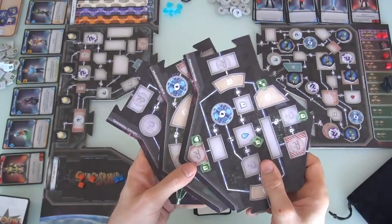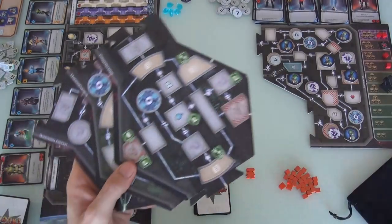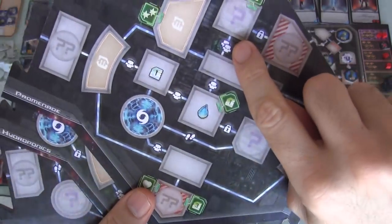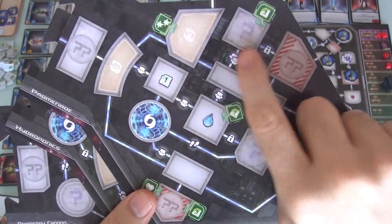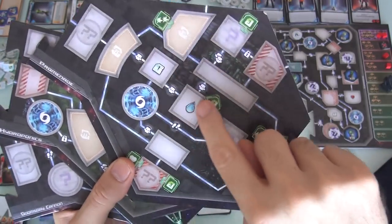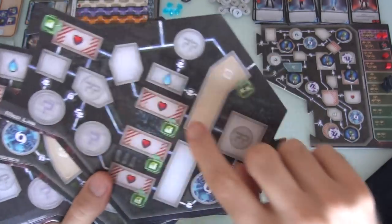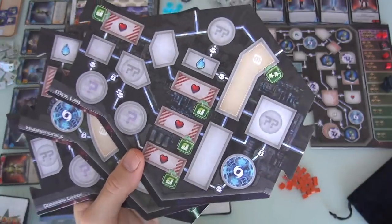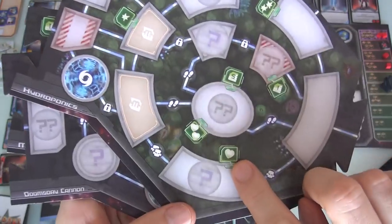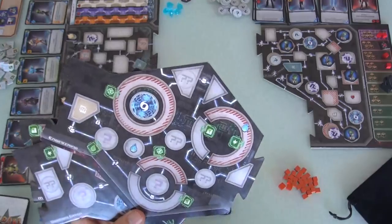There are six different modules to choose from. You're going to have three of them in three different spots on the board, and each module has a different thematic feel. Like the Promenade has probably the highest percentage of aliens walking around from corridor to corridor, so if you try to sneak through the Promenade, you're going to be running into a lot more fights. On the flip side, if you come over here to the Medlab, there's a lot of spaces you can go to heal yourself up. And if you go to Hydroponics, there's ways you can heal up in a completely different way - eating the herbs.